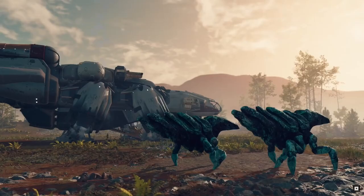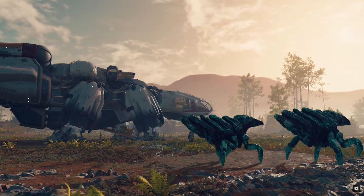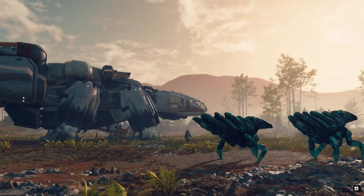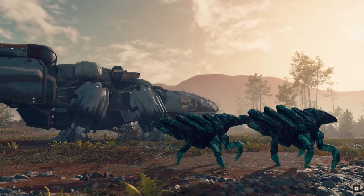Next up we have these green guys casually strolling past our starter spaceship. The green tinge covering them makes me think of oxidized copper, so I'm going to speculate that there is copper in their shells and call them copper hounds — even though they don't resemble dogs. My theory is that they eat rocks containing copper so they are generally found near copper seams, and if you see them there is probably a copper source nearby, hence copper hounds.